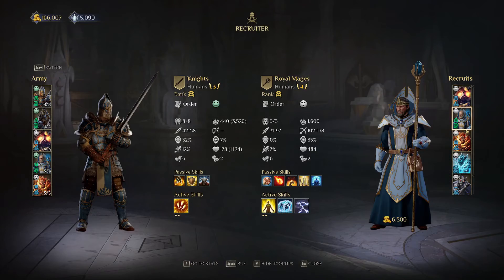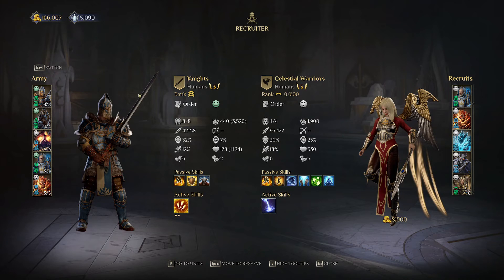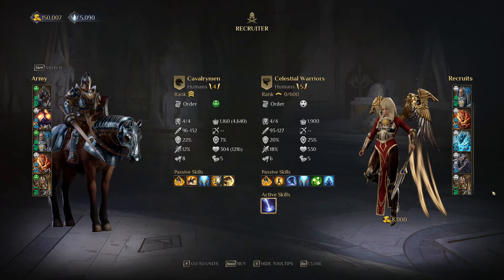Hello bud. So we sell royal mages, fire golems, fire metals — okay. There's partly celestial warriors. They kind of have two of these. That's 1060, so it's less hit points than this, but yeah, less armor too, more resistance. They regen some health though. Six initiative, five movement. Let's move these to reserve and try them out. Boost the initiative of these troops up too — that's nice.